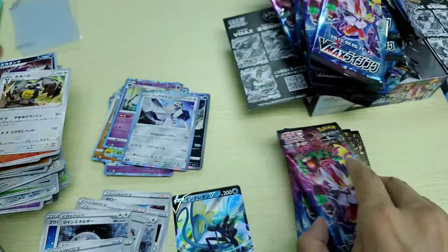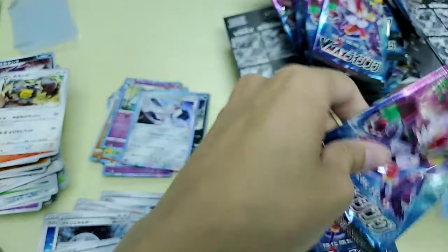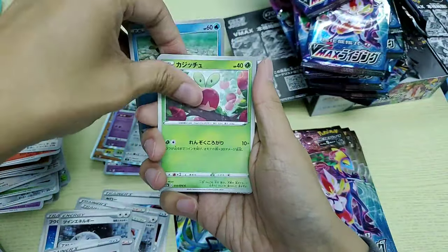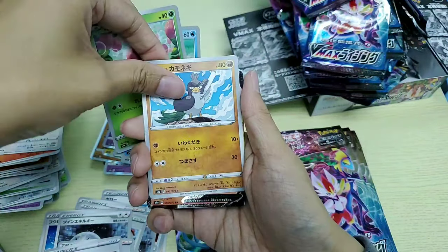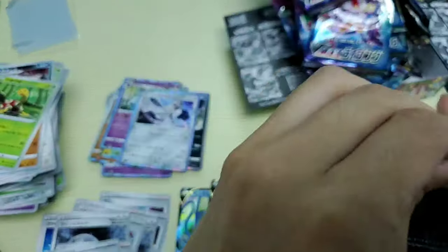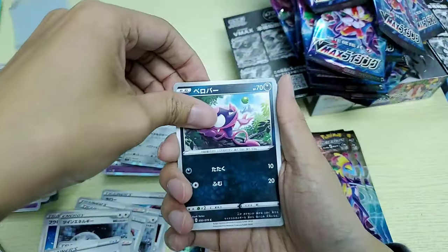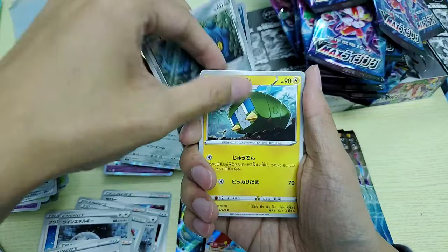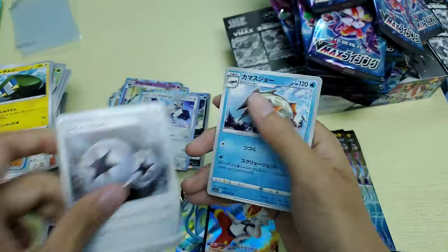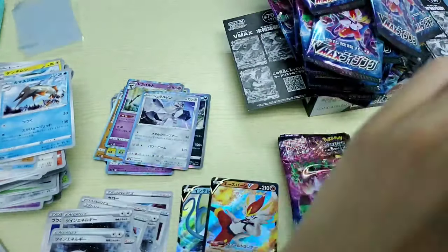Okay, strolling along, hopefully we get something. Oh — it's a V card, sorry, I saw some sparkle. If I get one of the trainers that would be cool, or a gold card. There are only like one of them on the other side.